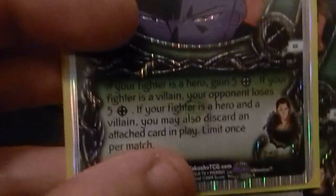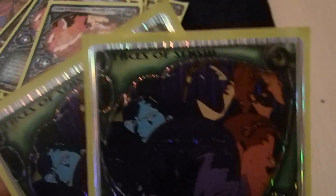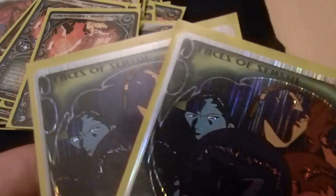Faces of Sensui — this is an amazing card. If I'm a hero I gain five spirit, if I'm a villain you lose five spirit, and if I'm a hero and a villain I can also discard a card. I have two villains, and then I choose a hero and a villain — Yoko's a hero and a villain — so if they get called out or something, Faces of Sensui. Worst case scenario you lose five spirit.